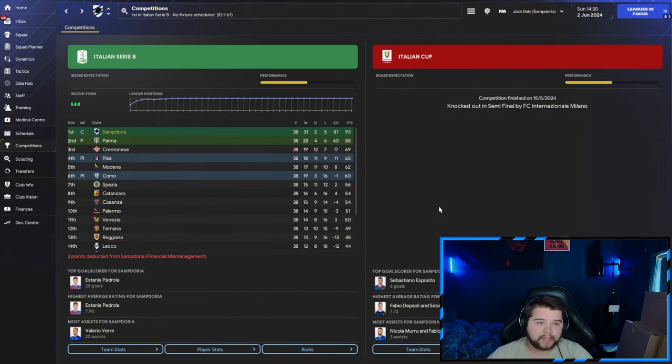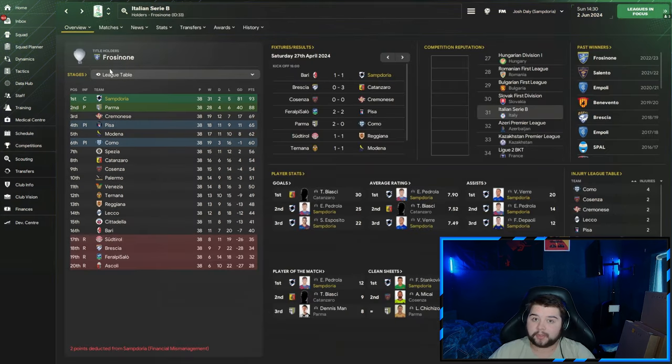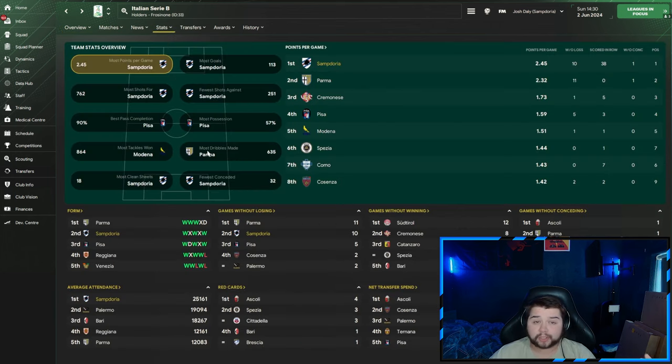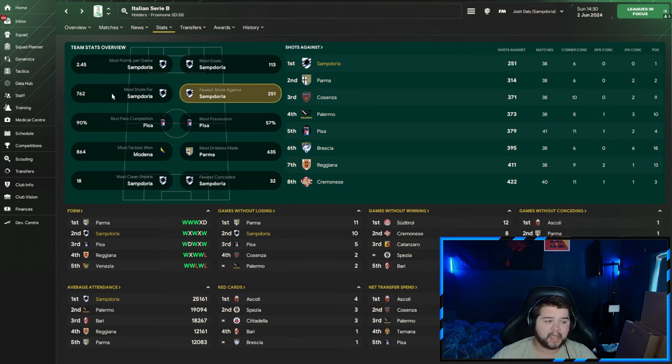Next up is Sampdoria over in Serie B — a team predicted to finish around 7th to 8th. We came out and put on a very good display, only failing to win 7 games out of 38, a very good return. This is a league which can go either way — Palermo usually dominate it — but our players put in an absolute shift. 25 goals and 22 goals to secure second and third in the scoring charts. The highest average rating, third-place assist-wise. Every single player of ours is in there: 20, 14 and 12. The most clean sheets — it really is a season to remember — and we're dominating the same stats again: 2.45 points a game, most goals, fewest shots against, most shots.